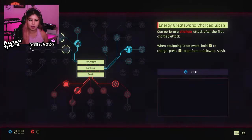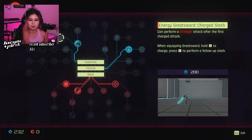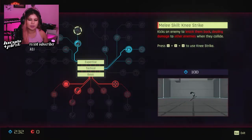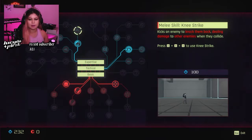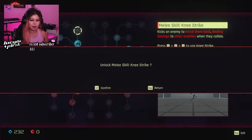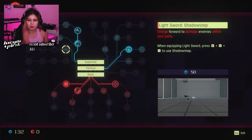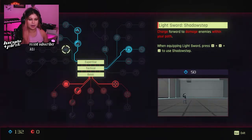We're learning to grab the great sword, the big sword, and we're hitting them upwards. Not maxing that because it's so expensive. So what's the next one after that? Melee — knee strike. Kicks an enemy to knock them back. That's D, D, K. So we've got up K and right K. That would be kind of cool. Let's get that one. Confirm. And then this one is charged forward to damage enemies within your path — D, D, J and D, D, K. So let's get this one.